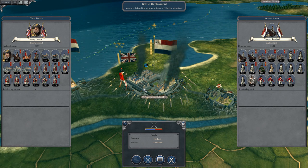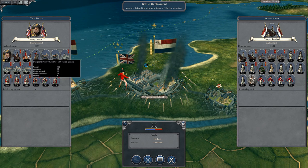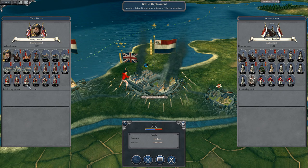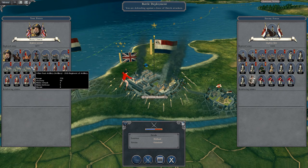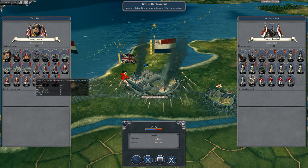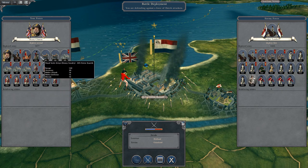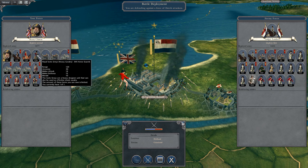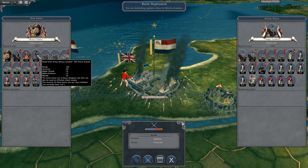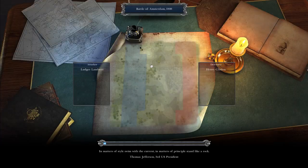So to pick up where we left off, the troops held within Amsterdam are sallying forth. This will be the first real battle - or maybe not the first, but the first actual battle for Henry Clinton. I don't think I've used the Royal Scots Greys at least very effectively. So let's crack on and withstand this attack.